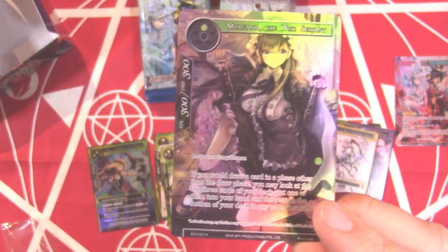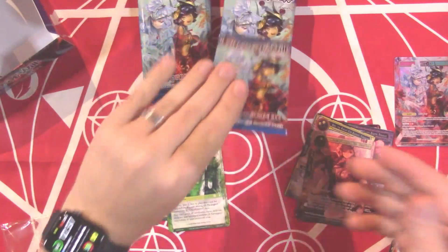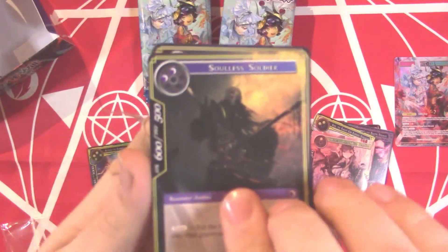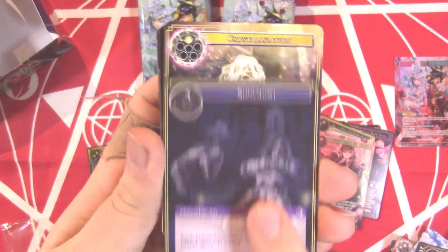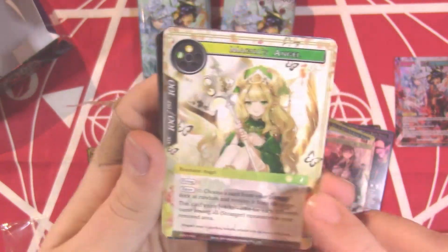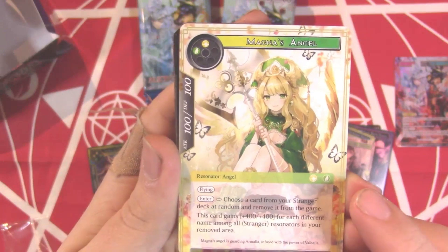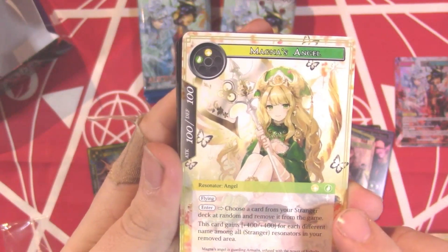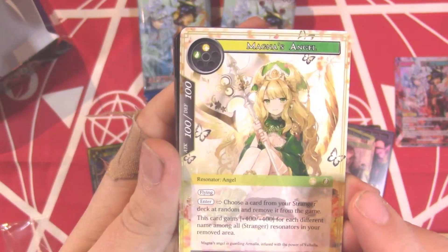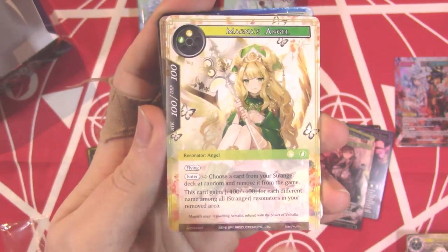Morgiana the Wise Serpent is a reprint — just a lot here, but that's gorgeous as a full art! Soulless Soldier, Soul Hunt — bringing some heat this set. Crystallization. Magna's Angel: on enter get a free stranger, and then gives +4/+4 for each different name. Even as the first one it's going to be a two-drop 5/5, but as you get more they just become bigger. Rabbit of Moonlit Knights — another reprint. Angel of Healing, we've seen that in the spoilers.